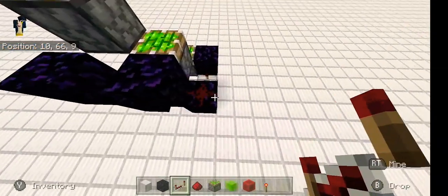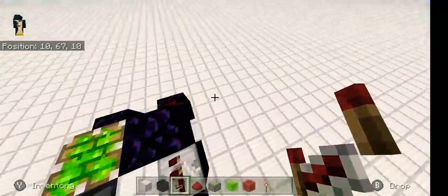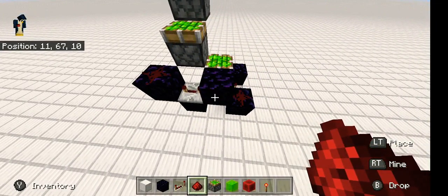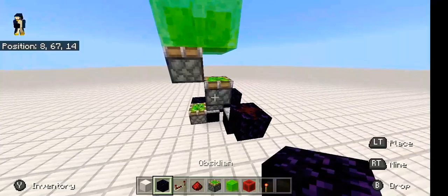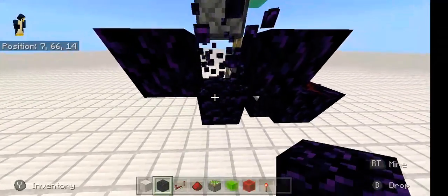Put a repeater going into the obsidian block that's next to the sticky piston on four ticks delay, then put a redstone dust right there. Place one obsidian on this sticky piston, bring it over two from the bottom and one on top of that going diagonal.